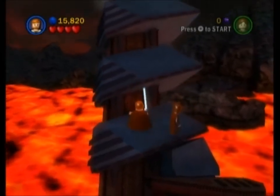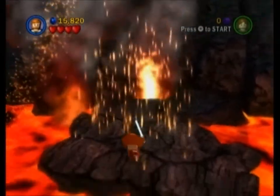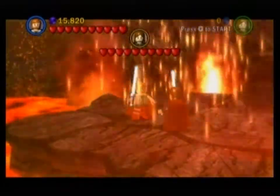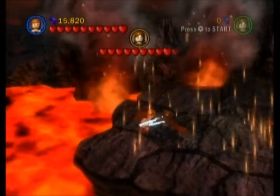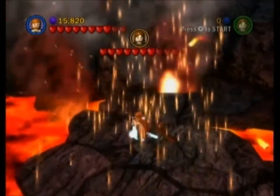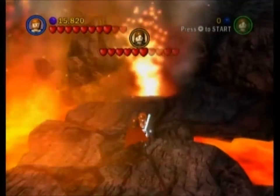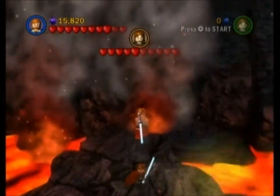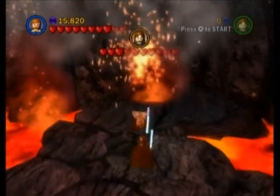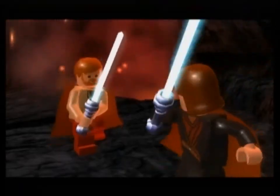There are some levels where they just give you True Jedi, then there are some that are just so convoluted. All right, just like any other boss fight — do the Jedi smash or the special Jedi jump and he'll kill Anakin in no time. Don't even try doing a fair fight, because there's no point — I've never been able to fight them fairly.